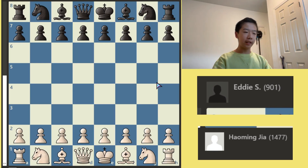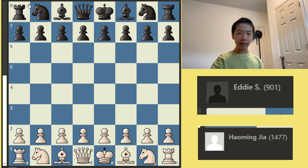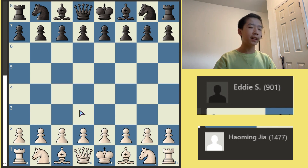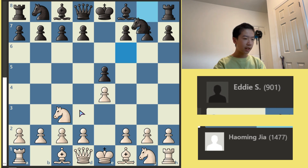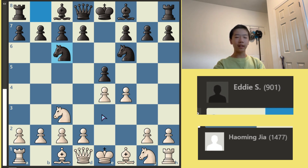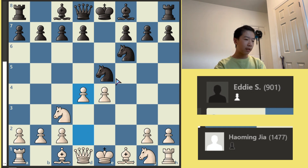Let's jump into the game. For round three, I played White. My opponent's name is Eddie. He was 900 when we played in the tournament. Even though he is 500 rating points below my rating, let's not underestimate our opponents. E4, E5, Knight C3 — the Vienna. Knight F6, F4 — the Vienna Gambit. And here my opponent plays Knight C6, which is already a blunder right off the bat, because I can take, and if Black takes back, I play D4, which forces the Knight to either go here or here.